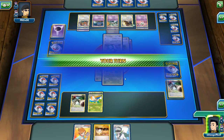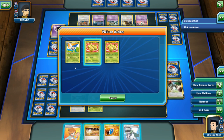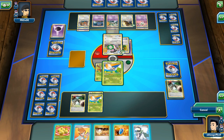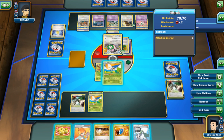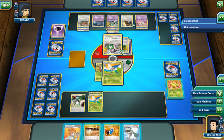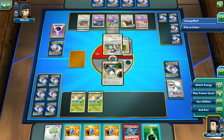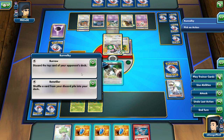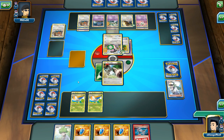My opponent knocks it out. Finally, we played the right play. Let's go ahead and Wing Buzz, use the abilities, retreat into that, switch in here, and play an N. My opponent is down to one card. Let's just go ahead and deck my opponent out.